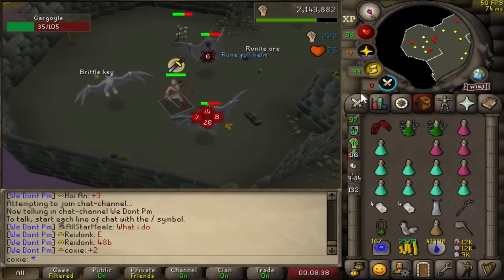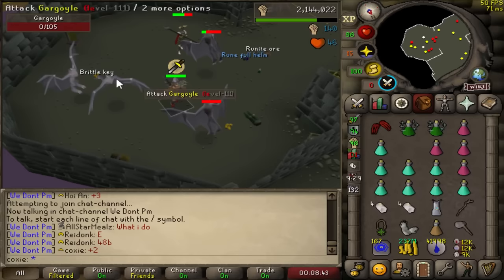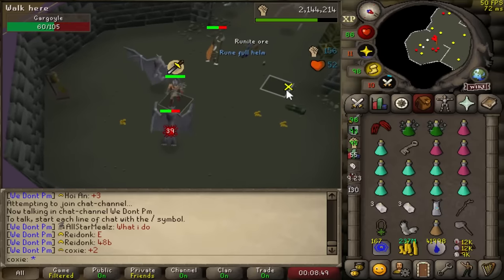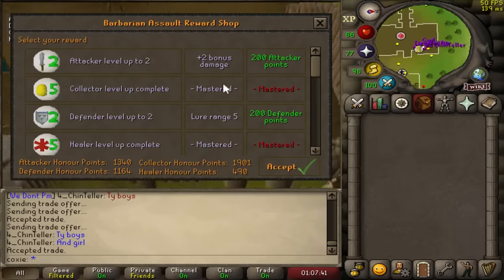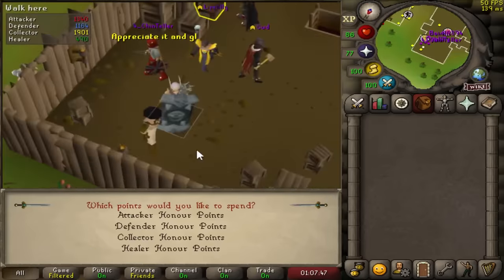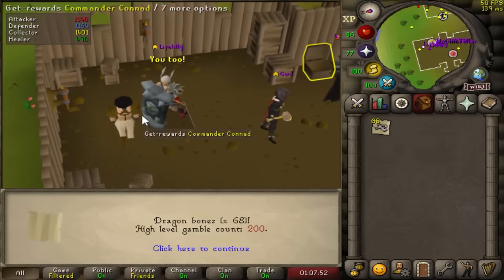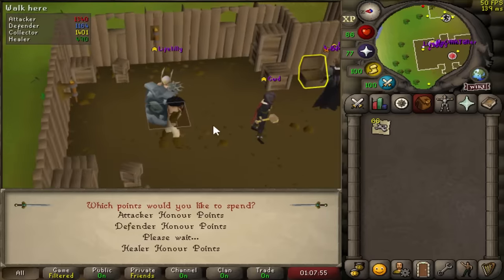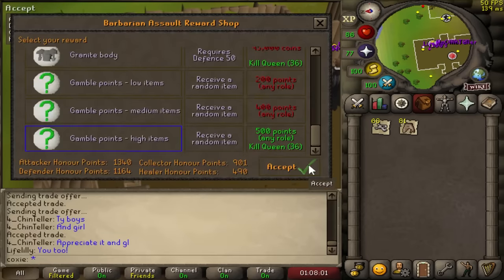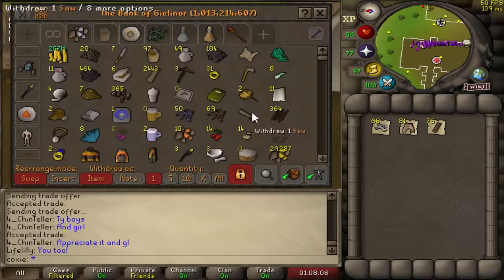Gargoyle task is absolutely not going to be something I'm doing - it's not efficient, I don't need the money from it, it's not good slayer XP per hour, but it does drop the brittle key. There it is - that unlocks grotesque guardians for us. We're not going to start GGs right now, but it's good to have for the future. We are already at 200 gamble count for BA - this is a 1 in 1000 pet rate and we're already a fifth of the way. This is the third longest pet in the game.